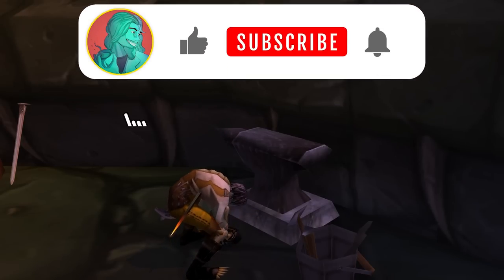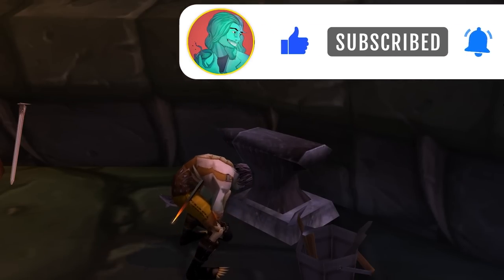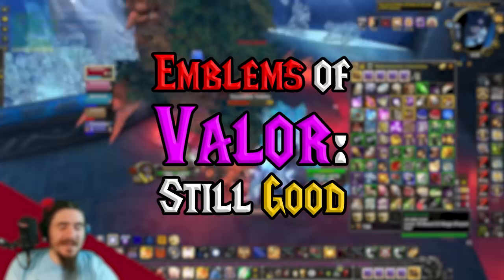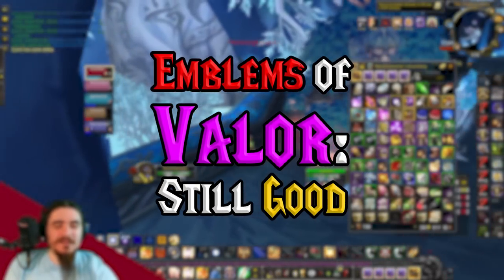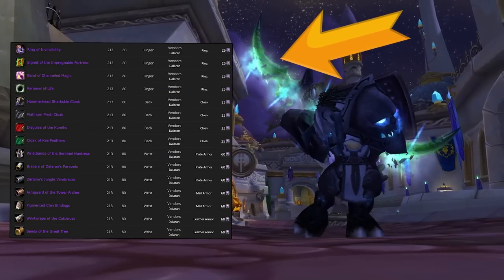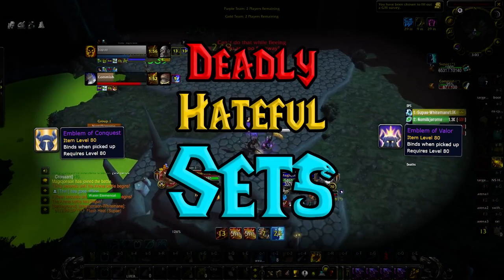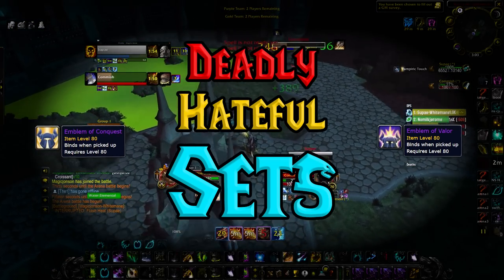Like the video, subscribe, and hit the notification bell. Back to Emblems — don't think that your Emblems of Valor are going to waste. These can be turned into 213 pre-bis pieces to push your gear score up quickly. And if you want PvP gear instead, there are full Deadly and Hateful main sets available just for Emblems.